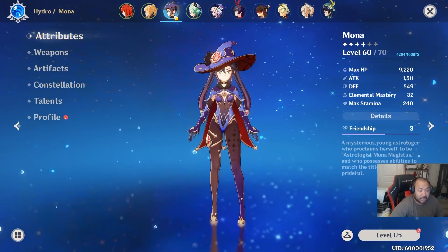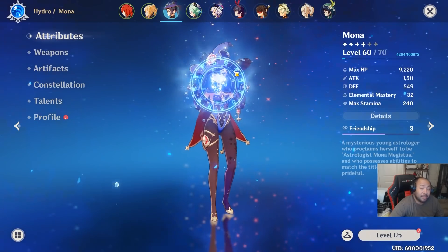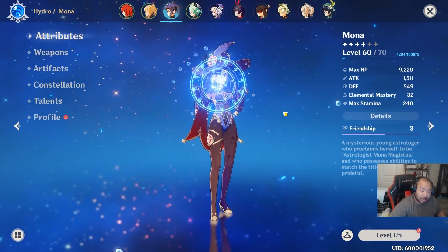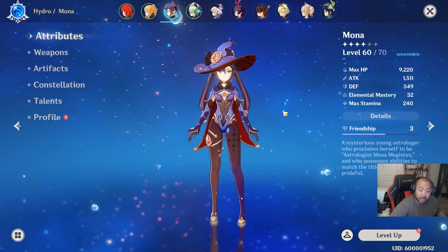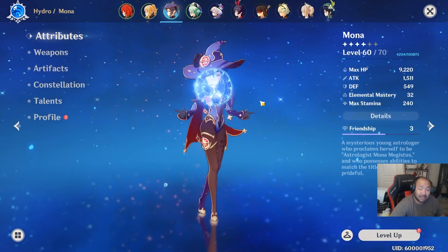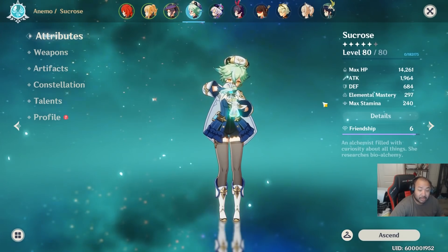For Mona, most of her damage relies on elemental power. I recommend an attack-attack-attack build with a Mappa Mare weapon for craftables or the battle pass weapon. For a more advanced build, go attack percent, hydro bonus damage for her cup, and attack percent for her last stat. Primary substat focus remains attack percent, crit rate, crit damage, energy recharge, and elemental mastery. For gear sets, Exiles is probably your best bet, maybe mixed with Wanderer's Troupe and Instructor for elemental mastery and energy recharge, since Mona's damage eventually scales with energy recharge.